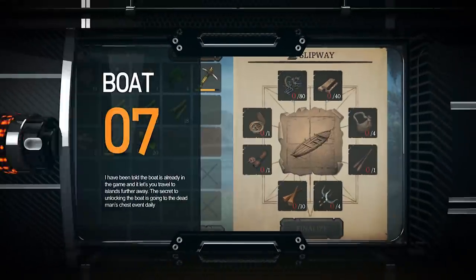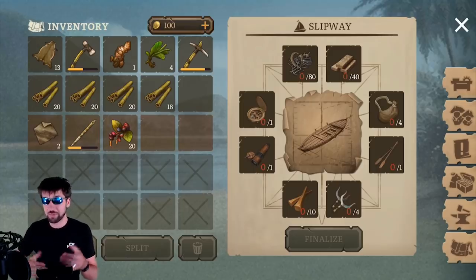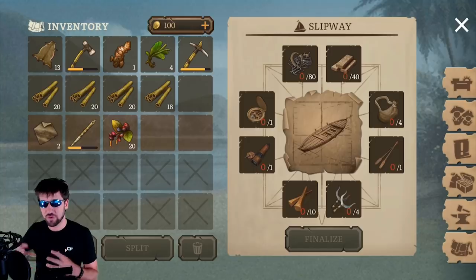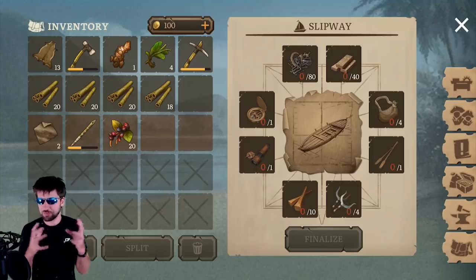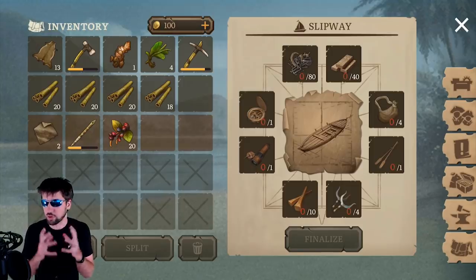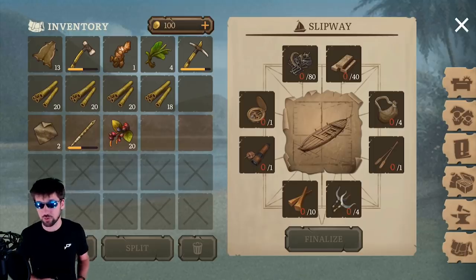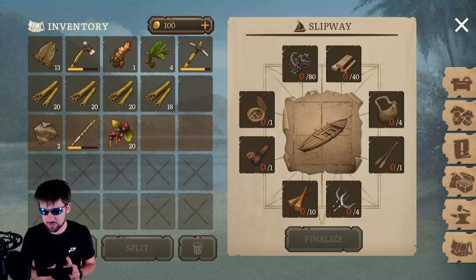My seventh tip is about completing your boat. The resources you need do exist in the game, and the best way to get them is from the Dead Man's Chest event, which can spawn once a day if you get your energy low enough. That event pretty much guarantees you at least one really important part of your boat each time you go, so it's a really important event to make sure you attend each time it is available.